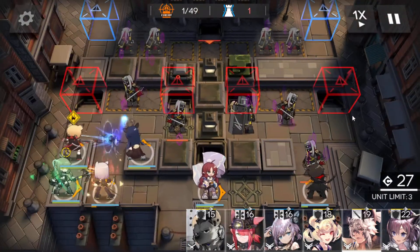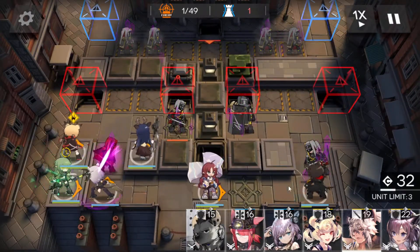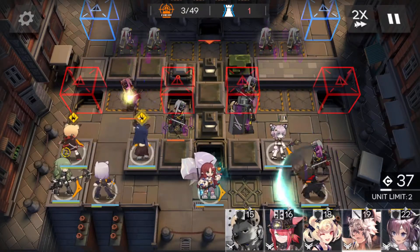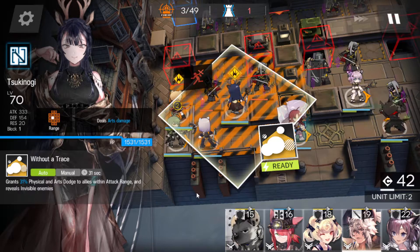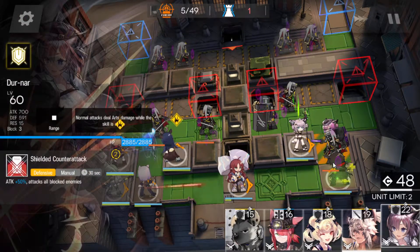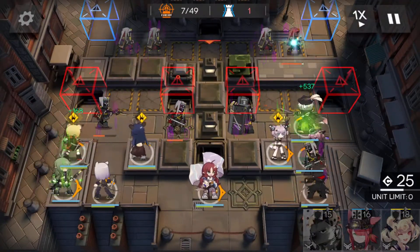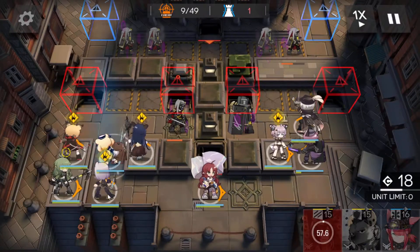Gavial or Myr, doesn't really matter. I'm saving Myr because she has a higher attack than Gavial - not by much, by a little. Actually I think Gavial has a higher attack; I think that's just because of a boost when she spawns in. Anyway, doesn't matter. Second healer in here. Cycle skills. There's literally no point in using Tsukunogi's skill until much later because all it does is grant physical and arts dodge - it doesn't boost her attacks, so don't bother using it until we need it. Silverash in here first and foremost, then Doona. Courier out. Gummy in. Cycle that skill.